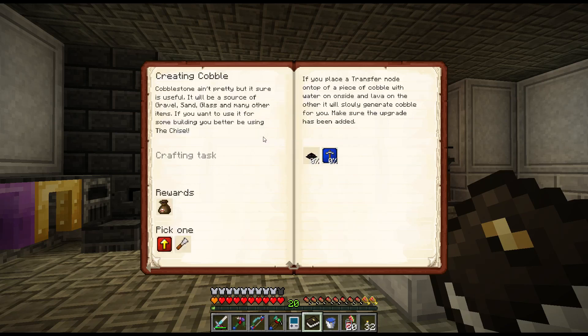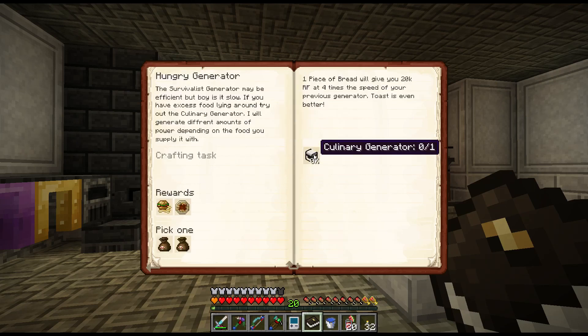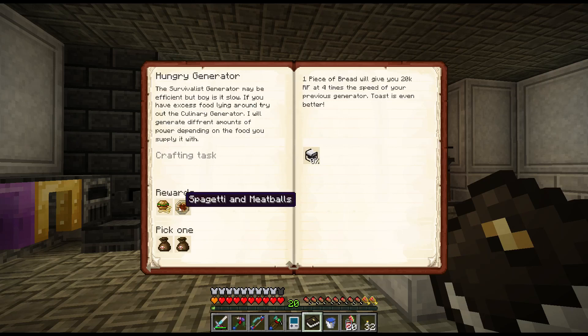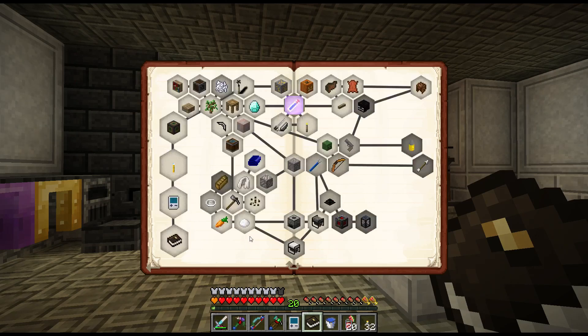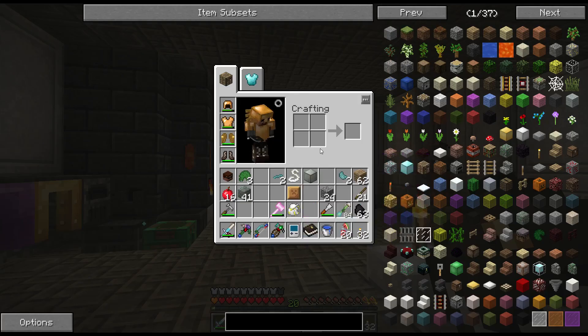Cobblestone - it ain't pretty but it's useful. It can be used for sand, glass and more. Cobble gen is good - I actually have stacks and stacks of cobble already from digging with the hammer. Having an actual cobble gen feeding into pulverizers and all that is a good deal, so we may end up doing that. There's also a culinary generator that actually eats food.